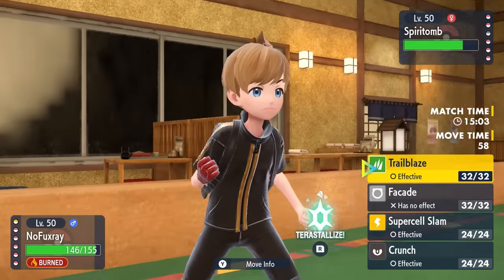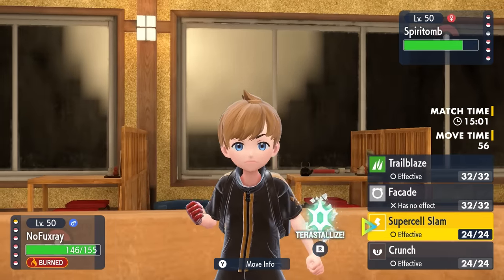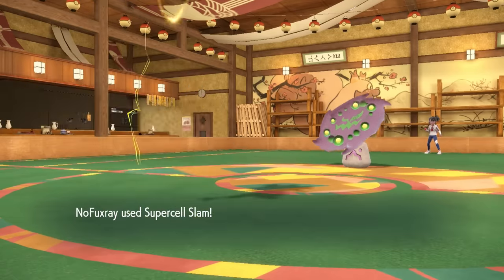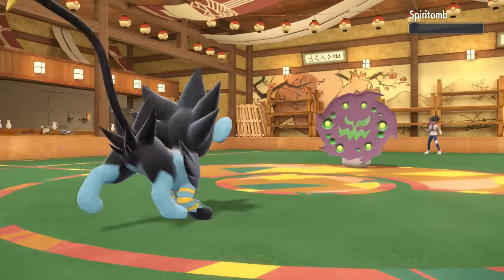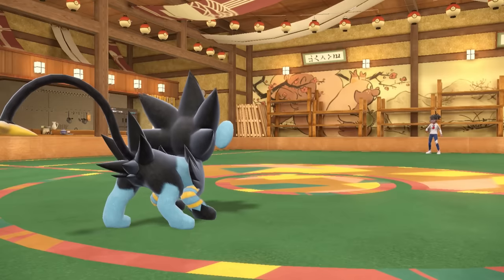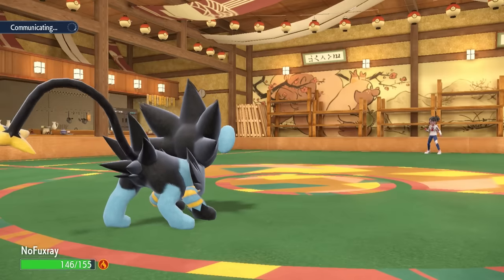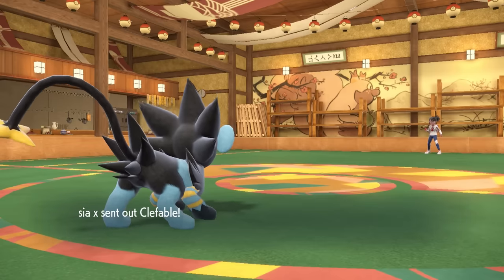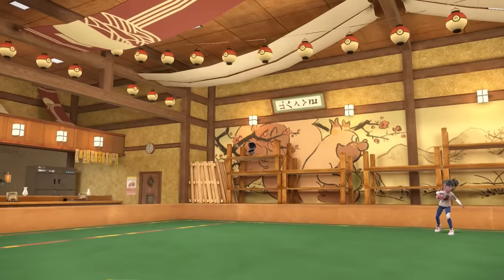I'm also faster than the Spiritomb here, and this thing is a defensive problem. So it's time to do some wall breaking, which is what this Luxray is here to do. I can go for the Supercell Slam, and that just straight up knocks out the Spiritomb, which is actually pretty damn wild. It is always extremely risky running Supercell Slam — would I recommend it? Probably not, but the damage is sweet if you don't miss or they don't switch into a Ground type.